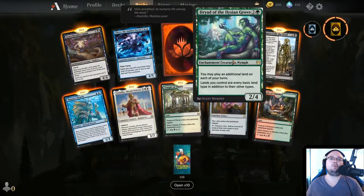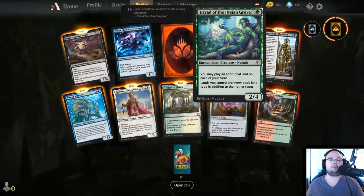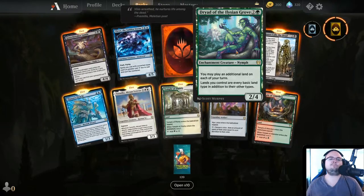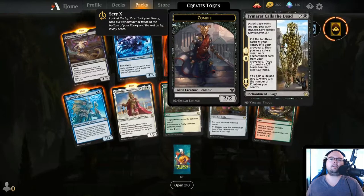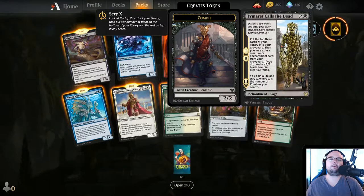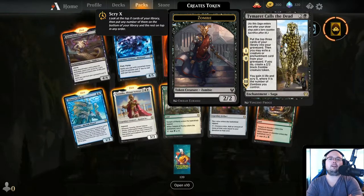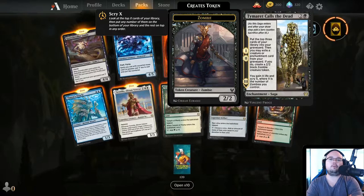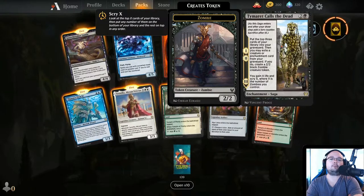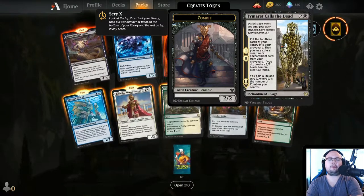Dryad of the Elysian Grove — 3 mana, 2/4. You may play an additional land on each of your turns. Lands you control are every basic land type in addition to their other types. Could be cool. Tymaret Calls the Dead — Saga. Turn 1: put the top 3 cards of your library into your graveyard. Turn 2: you may exile a creature or enchantment card from your graveyard — if you do, create a 2/2 black Zombie creature token. Turn 3: gain X life and Scry X where X is the number of Zombies you control. You could definitely make a zombie deck now.